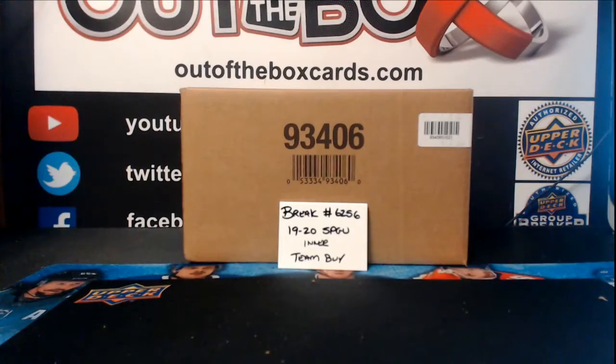Alright, good evening once again everyone. Out of the Box Breaks, moving on to break 6256. 1920 SP Game Used inner from a fresh master case. I'm going to run through the team assignments guys. We'll once again choose our inner from this fresh case, and then we'll get rolling. Good luck everyone, enjoy.